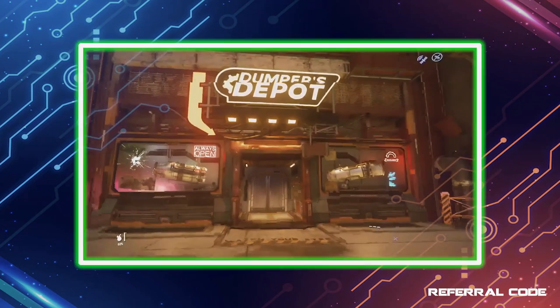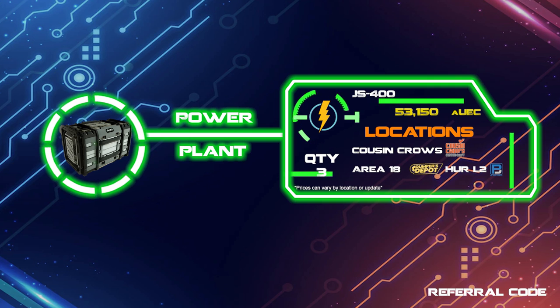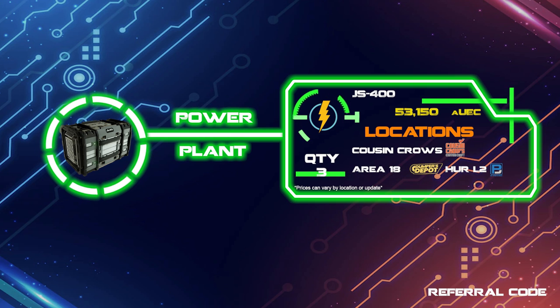Moving on to the power plant — there are three on the ship you can upgrade. The JS-400 can also be picked up at Dumpers Depot on Area 18, and that's what I went with. You don't have to go for all three unless you want to. If you don't plan on doing combat you could skip upgrading these altogether, as the boost would be for your weapon recharge times. If you plan on some combat, I'd go for maybe one more and see how much of a boost it gives on your laser repeaters. These are quite expensive, so one might be all you want. If you grabbed all three and found it useful, let me know in the comments — I simply went with one.